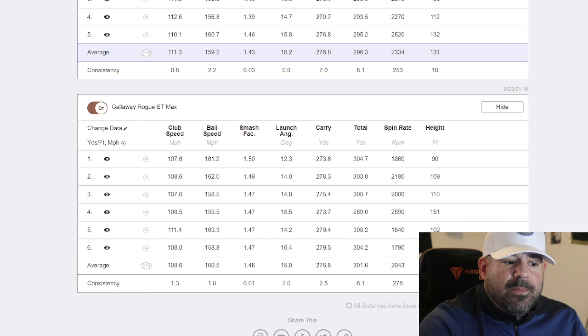We'll see which is better and maybe if you should upgrade. We're back at the house going over the Rogue and Paradigm data. Data doesn't lie, numbers don't lie, and I'm going to break this down as best as possible. There's going to be a convincing winner here — it's pretty clear because there's one data set from each that matches almost identically, with a big separation.